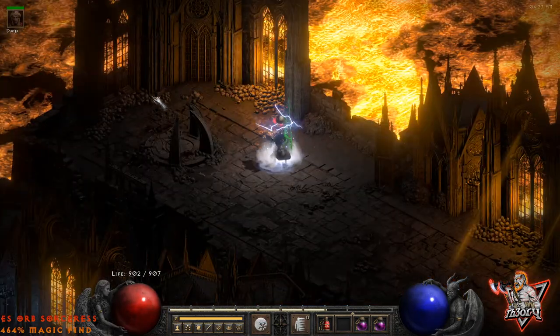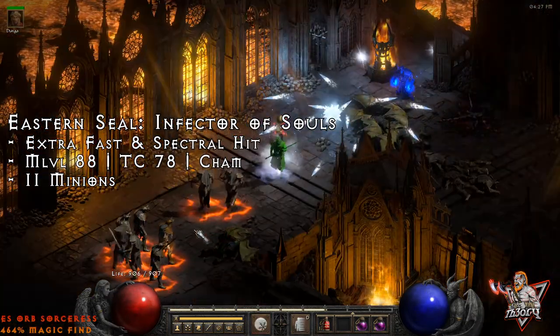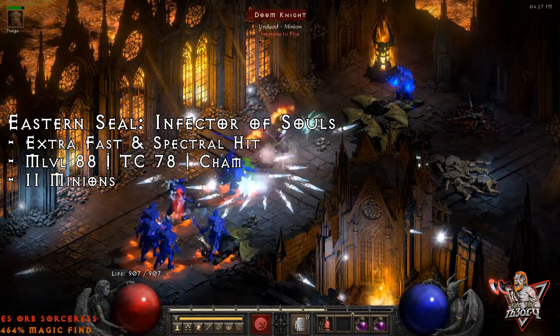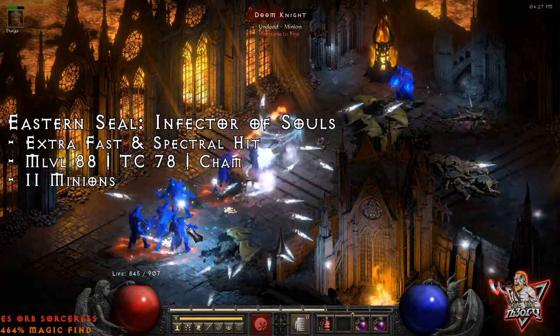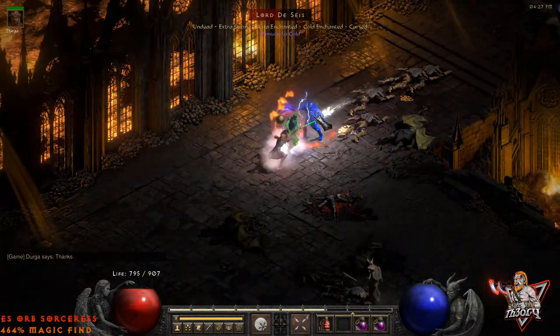Heading east, Infector of Souls is a super unique Venom Lord that always spawns extra fast with Spectral Hit. He is also monster level 88, treasure class of 78, and can drop champ. Similar to Vizier, he spawns with 11 minions.